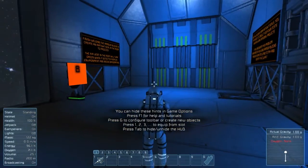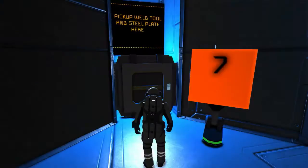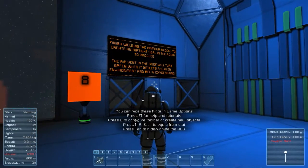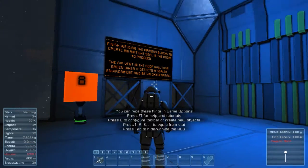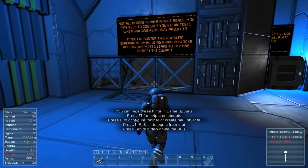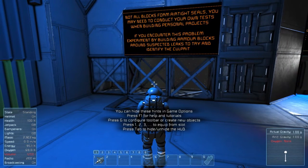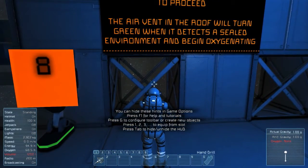Pick up a welder and steel plate here. Finish welding the armor blocks to create an airtight seal in the room. The air vent on the roof will turn green when it detects a sealed environment. It is yellow right now because it's not sealed — we're open. Not all blocks form airtight seals; you may need to conduct your own tests when building personal projects. If you encounter this problem, experiment by building armor blocks around suspected leaks to try to identify the culprit. Armor blocks are, for sure, going to do what's needed.